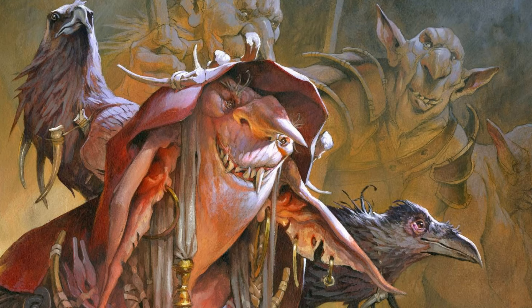Let's have a look at these new goblins, starting off with Brash Taunter. For five mana — four and a red — we have a creature Goblin, a one-one. As you can see from the goblin thumbs up and thumbs down, it is indestructible. Whenever Brash Taunter is dealt damage, it deals that much damage to target opponent. And for three mana — two and a red — you can tap it and it will fight target creature.